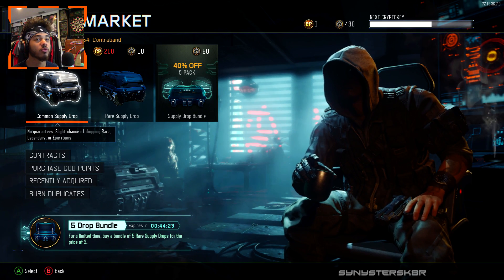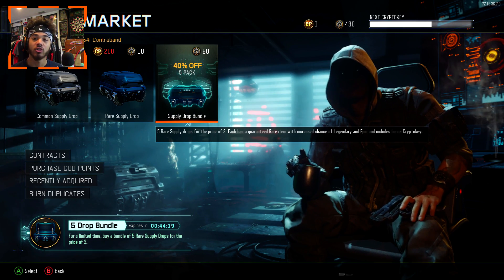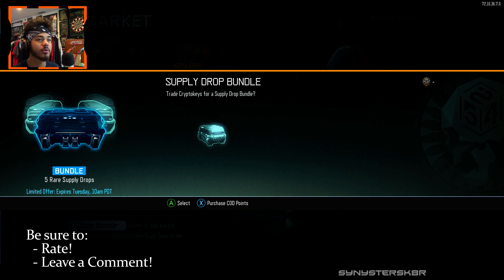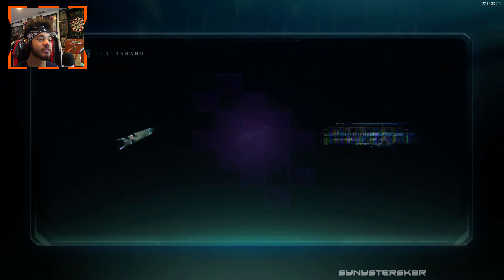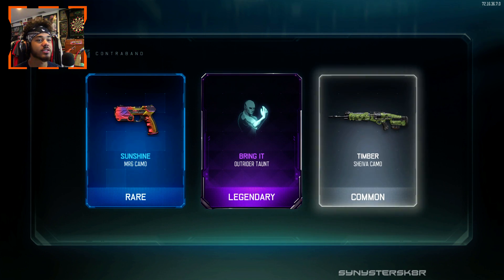With some bonus crypto keys you might even be able to open up more — some double digit key returns. Let's open up a bunch of these. I really want the Marshals. If I get the Marshals right now — oh wait, okay there we go. That scared me for a minute. Hopefully I can get some Marshals or the Banshee because I really want those guns.